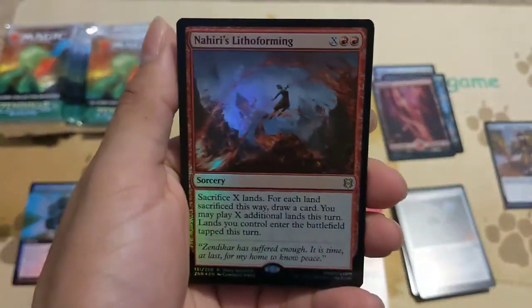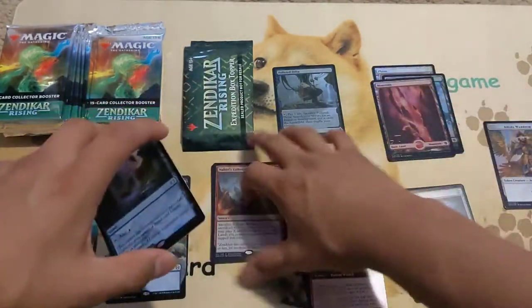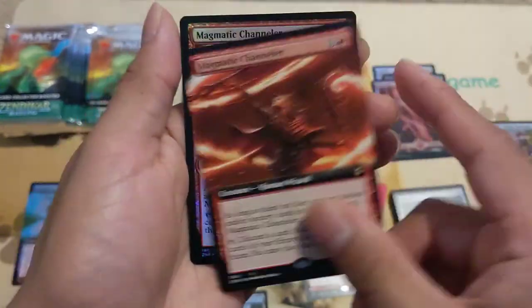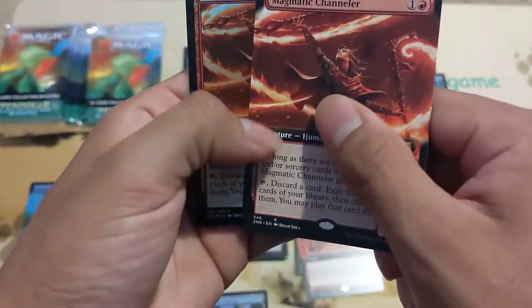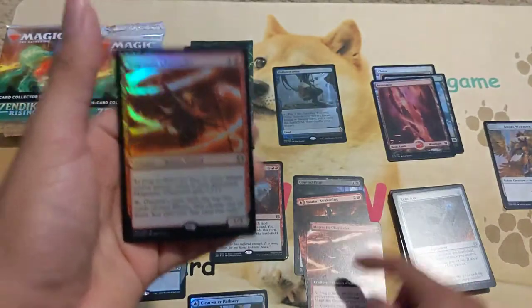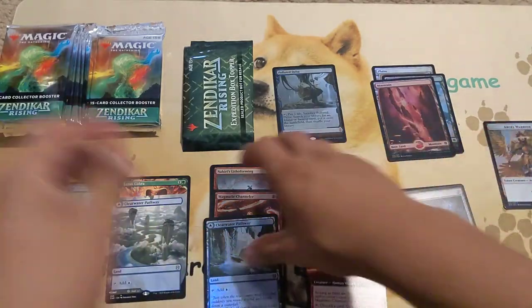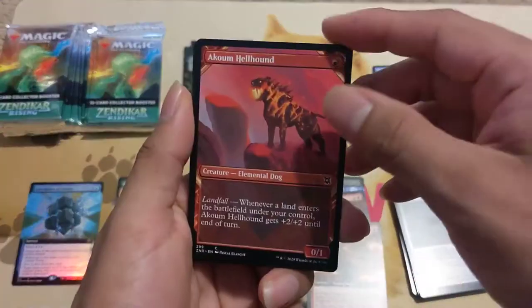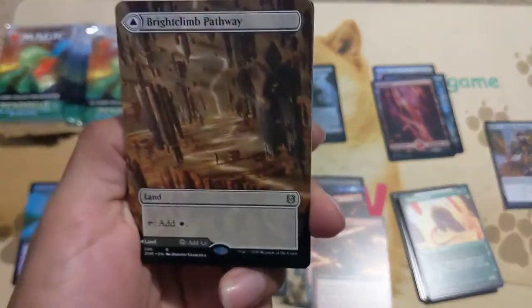We got a foil Lithoforming. One thing I noticed about extended arts — they're not really that extended; they just kind of zoom in on the art. You lose some of the art — like you've got this whole painting and then it's cut in half. I don't know why they call it extended art when they literally just zoom in. We got Nahiri's, two uncommon showcases, and a Brightclimb Pathway non-foil — beautiful.